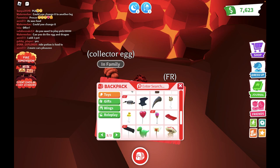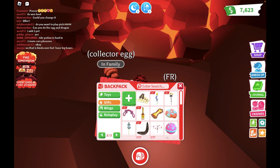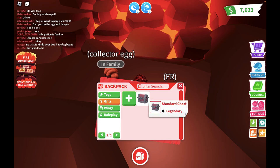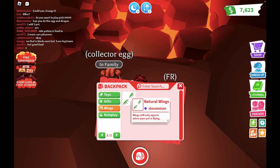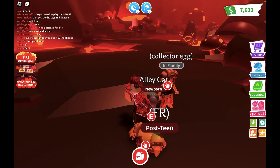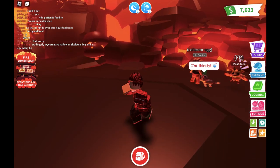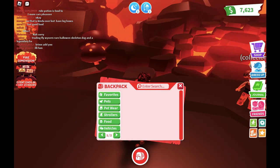These are my toys — tell me if you see something good in my inventory. I think I have some toys from the fossil egg, from the fossil update. These are the nice gifts, just wings — not the ropey one.